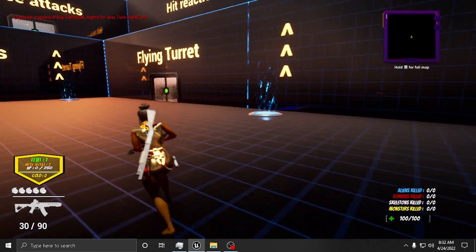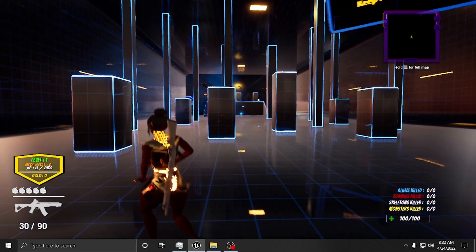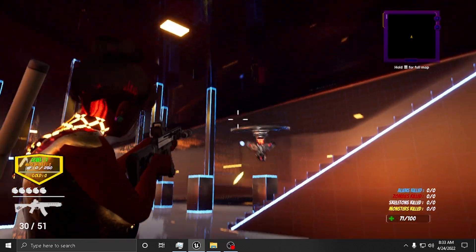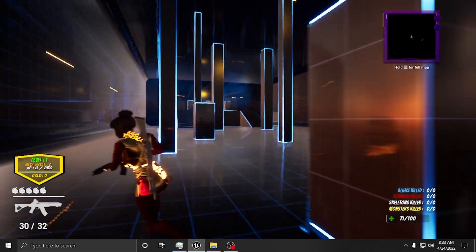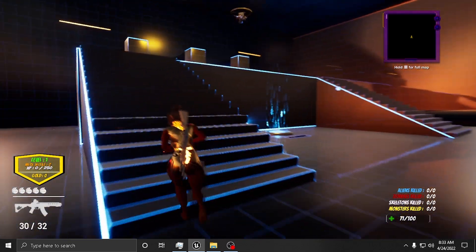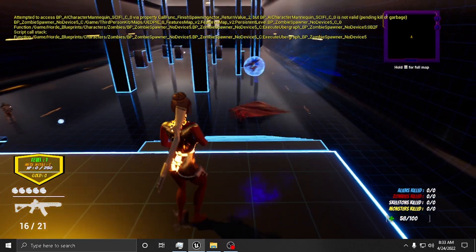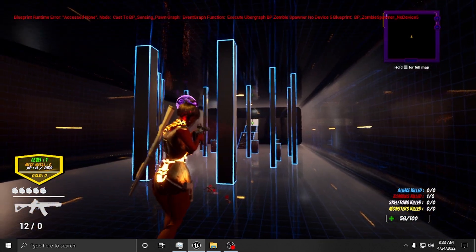We're back in this level and it looks like it maybe reset everything. I'm probably going to put another spawner out in the front room so that we don't really have this one. We do have to fix those zombies.